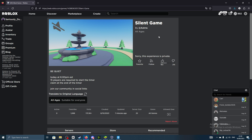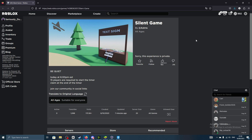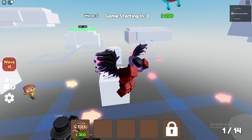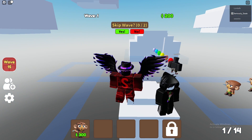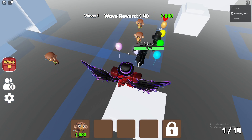Today we'll be going over how to get the Bluefear Bandana in Silent Game. The game may show as private — about 30 minutes after the video goes live at 6pm EST it will open. To get the Bluefear Bandana, your whole server needs to be quiet for about 30 minutes. There's a timer at the top of your screen, and if anyone talks in chat it resets. You should hope you get a server without trolls, and you're probably best off AFKing.